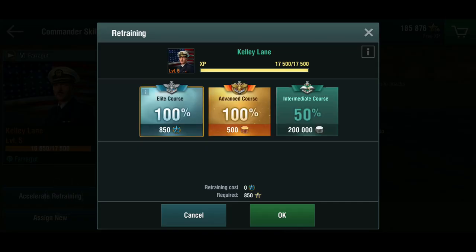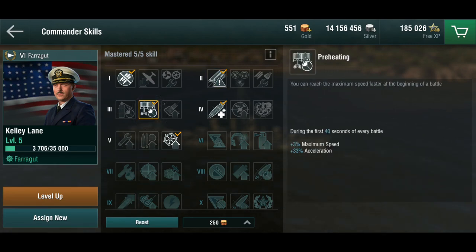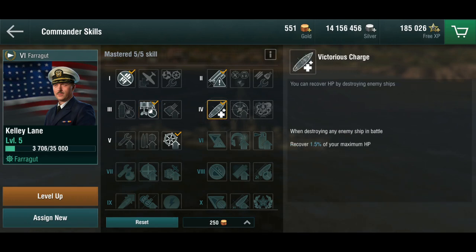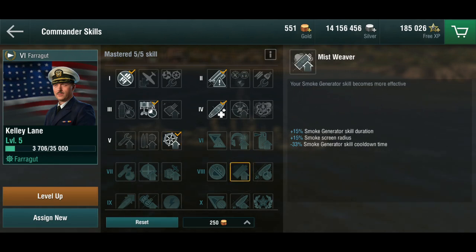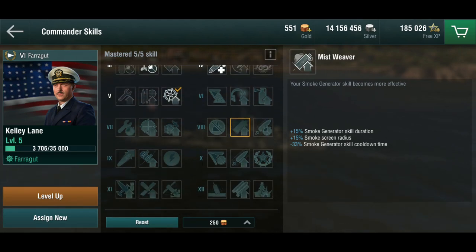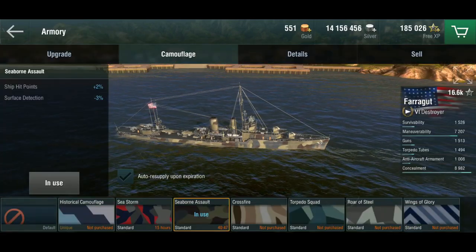Let's spend the 850 XP to get him fully retrained. In the first two slots I've got preheating to get off the start quicker, and victorious charge to recover hit points when you destroy something. I have the daredevil skill because when I'm low on hit points I can still sustain the battle — the ship is extremely maneuverable. Further up, mistweaver will be good since she has a smoke screen, and giant hunter or IFHE for higher tiers might be interesting too.